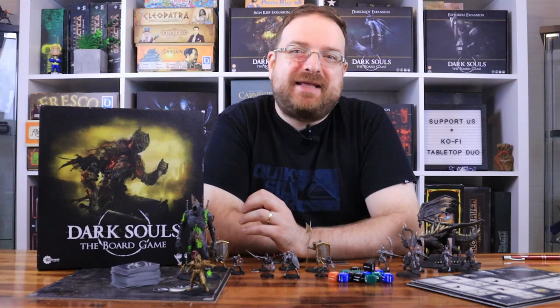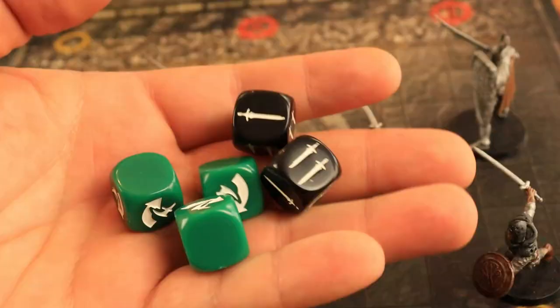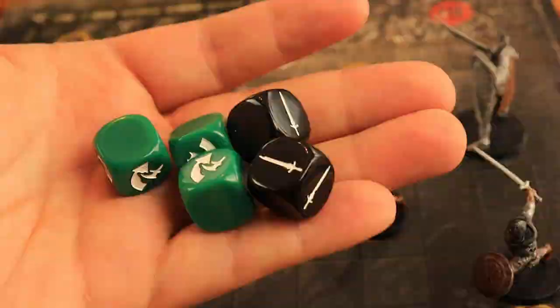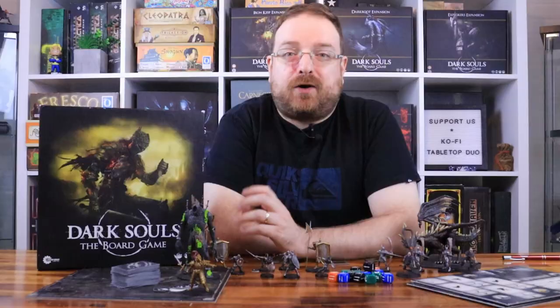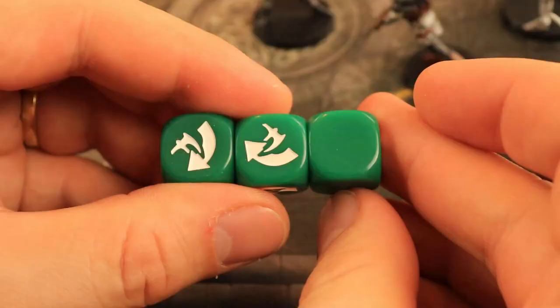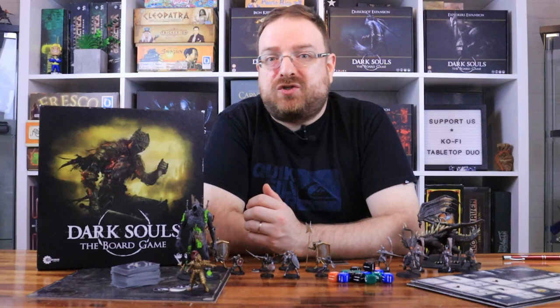Next, let's talk about the updates on enemy attack resolution. If the enemy's attack is physical, add a number of dice equal to the target's equipped card's block value, and also add dodge dice equal to the target's equipped card's dodge value. If it's a magical attack, add the number of dice from the equipped card's resist value and also the dodge dice. If the number of face-up dodge results is greater than the enemy's dodge difficulty, they miss the attack. If you can't dodge, sum up the block or resist value and compare with the damage as usual. This makes combat for dodge-based characters much more palatable.